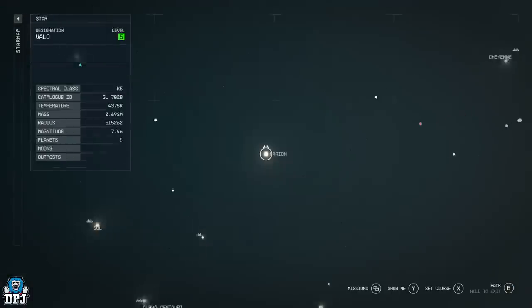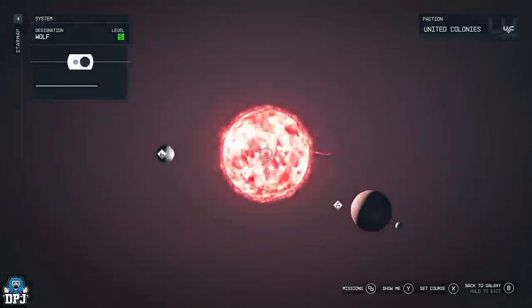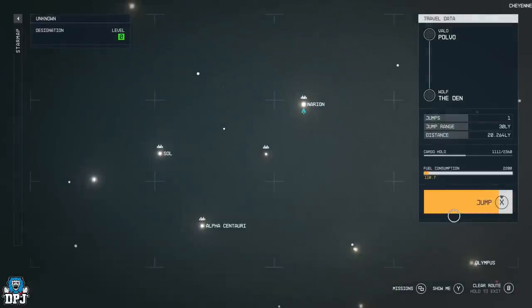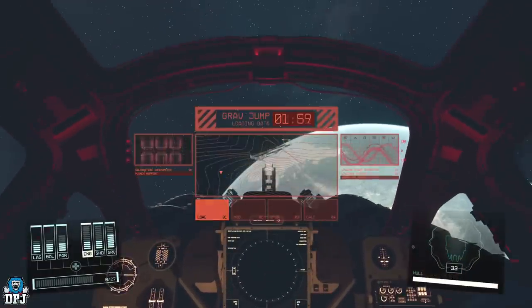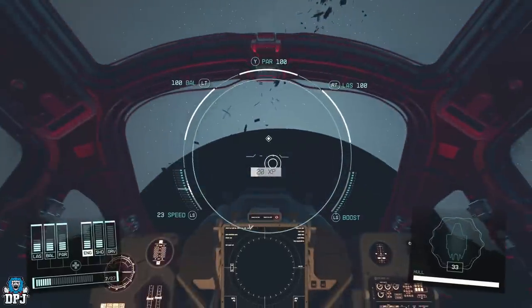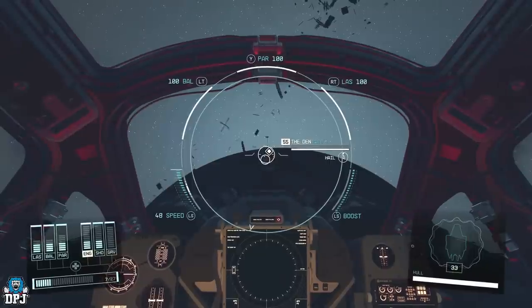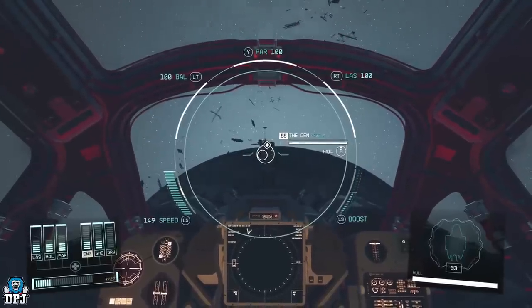To clear the stolen status, go to your star map, come out of Narion, and go to the Wolf system. Then go to The Den, which is a space station, and jump there. Keep in mind: when you go back to a planet where there's a bounty on your head, every stolen item in your inventory will be removed. So do this for all stolen items at once. I'll fly towards the station and dock onto it.